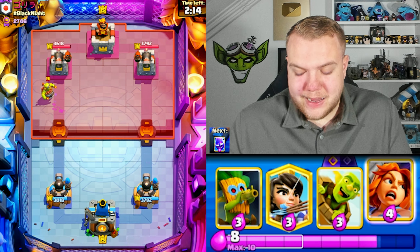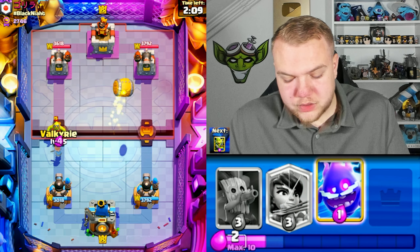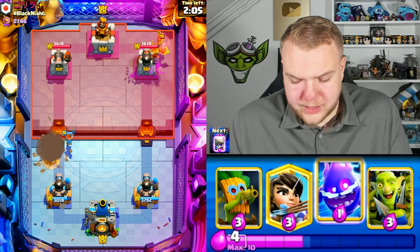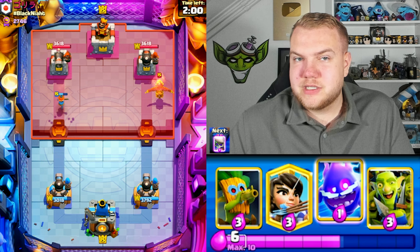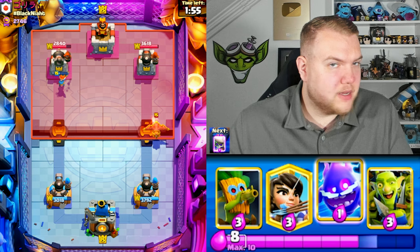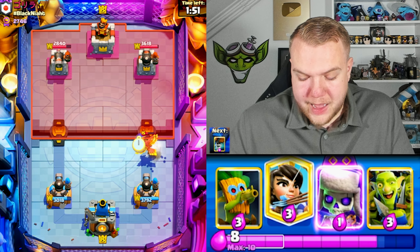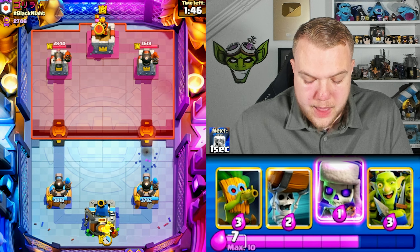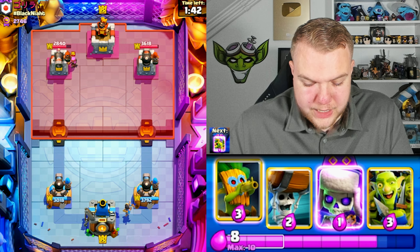It's always important to distract the cannon here with skeletons or electro spirit and then hopefully get wall breakers to the tower. Interesting deck from him — not sure if it's mega knight or Pekka after seeing his cards. I doubt it's only ram rider. He'll probably have something like Pekka or mega knight. So far pretty good damage — he might go for the ram rider which is scary since we don't have electro spirit in hand.